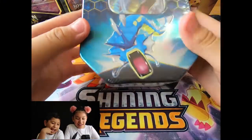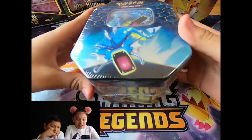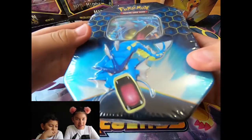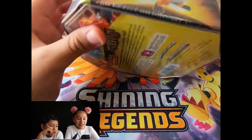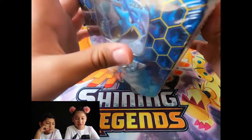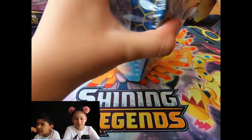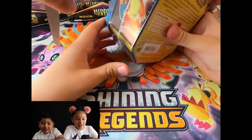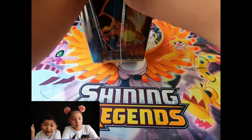All right, let's get into this. First up, a Hidden Fates pack. How do you open this? I'm just going to open right to. Here, I'll help you. The father is helping now. Oh, it's a chess candy card.